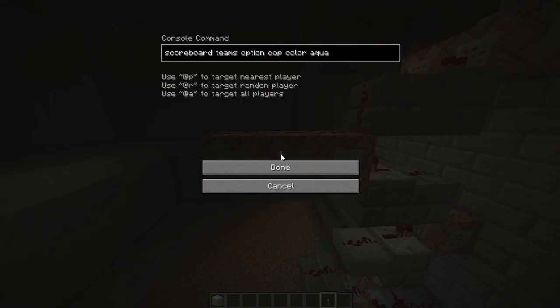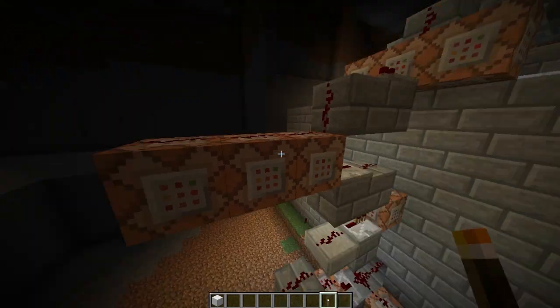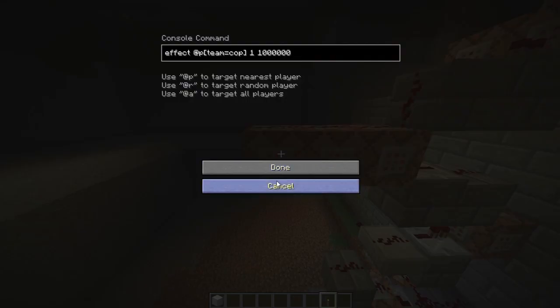This one then changes the team option — the colour — to Aqua. So your name plate above your head is Aqua, light blue, so you can tell who the warden is. You should be able to tell who they are anyway because of the armour, but it changes their name to light blue just as an extra thing. And then this gives the cop a speed effect — that's the duration — speed effect, speed is one, that's the effect ID, a million seconds so it's pretty much endless. I haven't specified a rank, so it's just rank one, so they've got Speed 1.